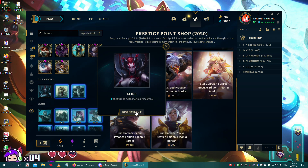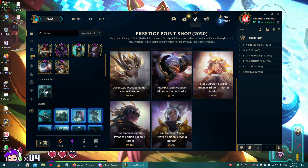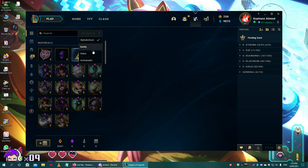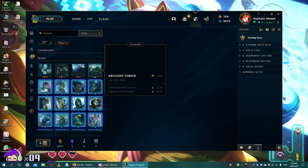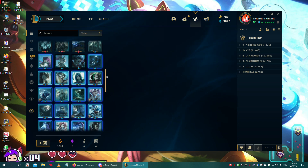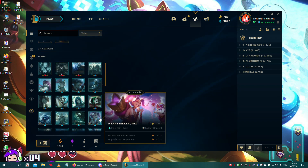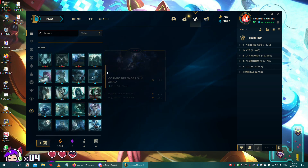I own these champions already, but thank you so much for the blue essence — much needed. Can only unlock one champion though. We got three legendaries total. I can reroll and get whatever skins I can. I got around 40 skin shards. Thanks guys for watching, that's it!